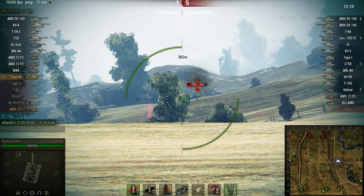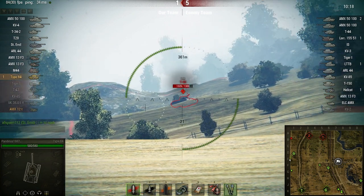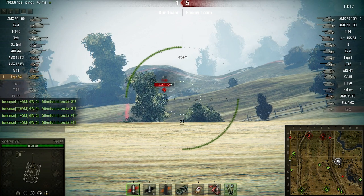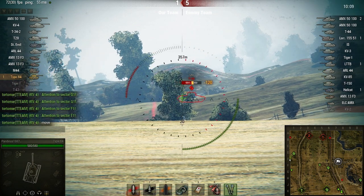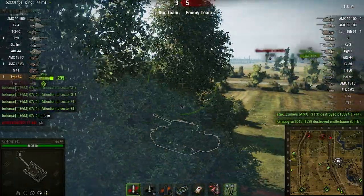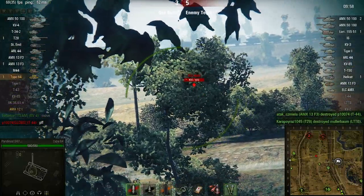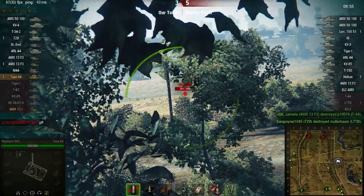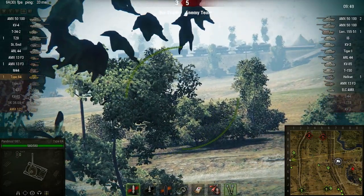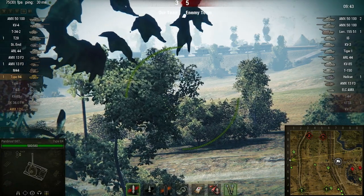The Medium Gun Rammer boosted my rate of fire, which is pretty damn good at 18.18 rounds per minute. The penetration is not that bad for a tier 6 light — it's 128mm, and with Gold APCR shells it's 177mm, with an average damage of 115. The aim time is 2.1 seconds, which is why I didn't put a gun-laying drive on this tank. Dispersion at 100m is 0.4, which is not that good, but you can make it work — check all my other Type 64 videos.